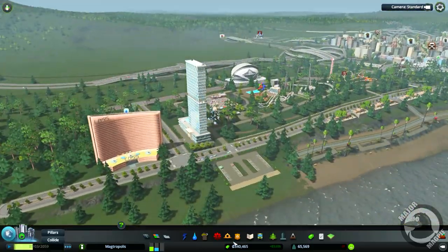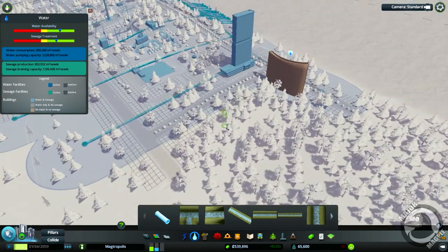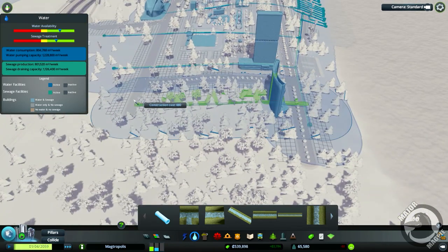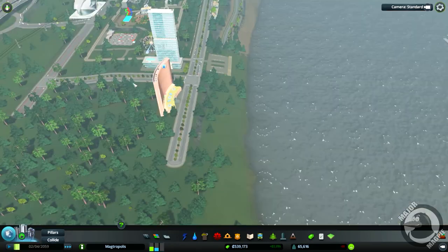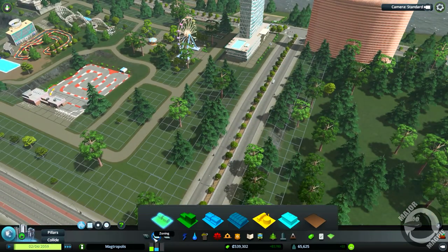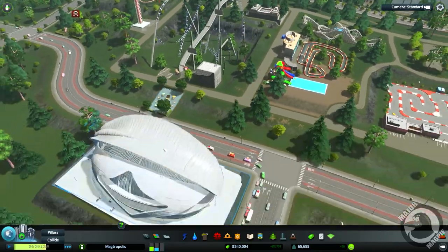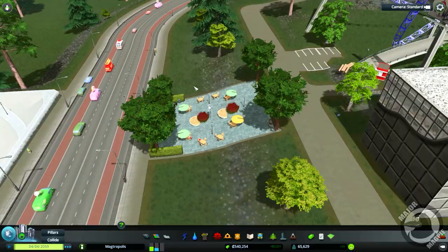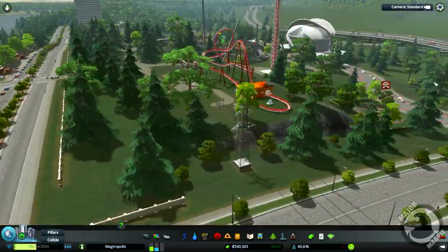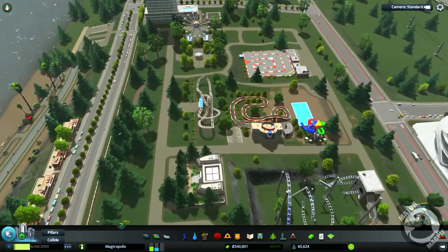These guys are going to need some water, or at least the Lost Hotel is going to need some water, so we'll just drag that through there. In here I want to put in a little bit of commercial — just low density commercial for the sake of our theme park. The cafe from here is going to go because I want to continue our wall all the way around the park. I'm also going to change a few of the trees up and I've put a few footpaths in.